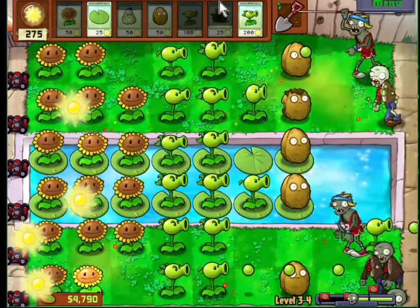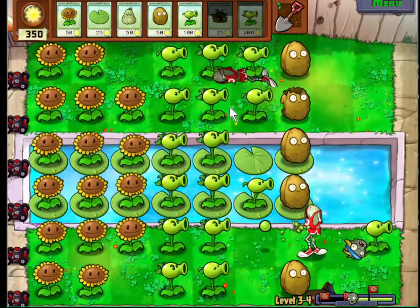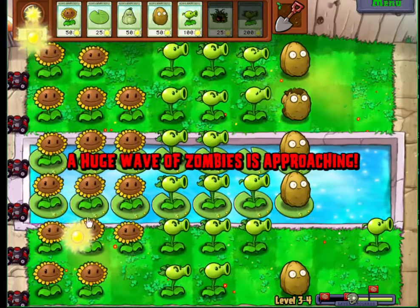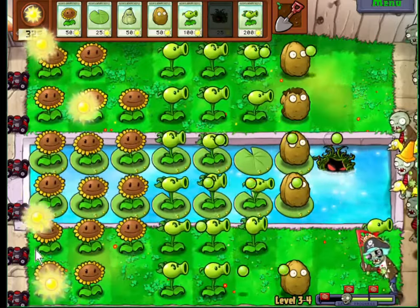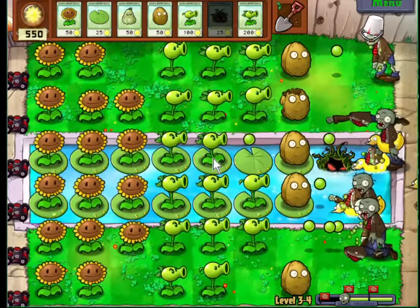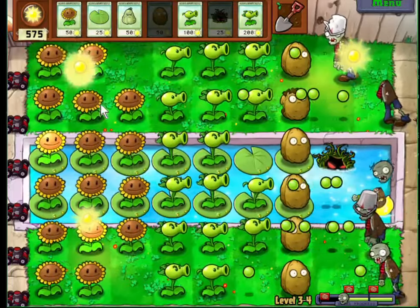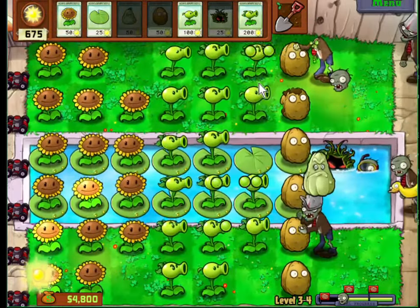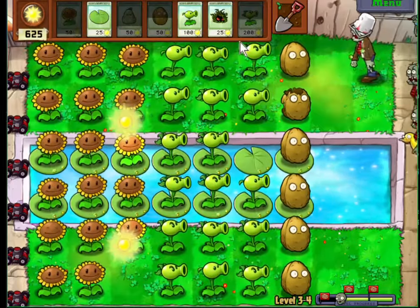It's a pretty expensive plant to put right up in front there, but I had to — that was gonna be trouble right there. Where do we need it? Up top. Should have enough of those to kill the bucket zombie right there. Squash, faster. Not too bad.